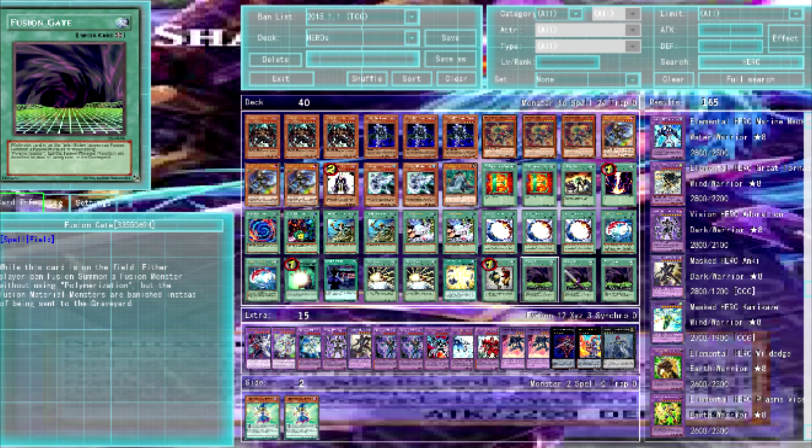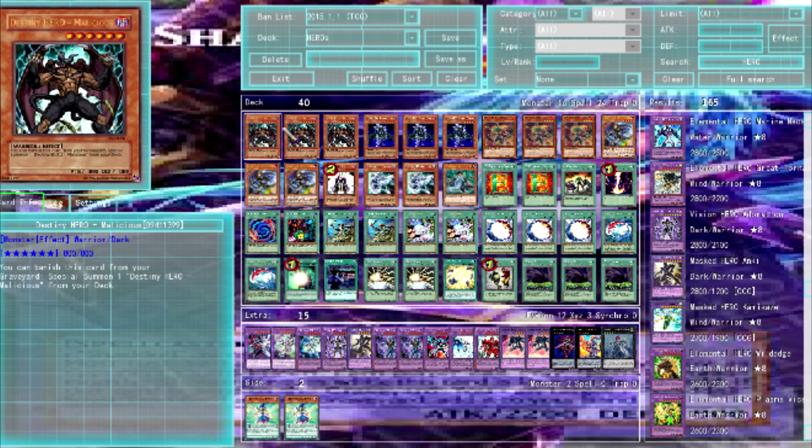That's the deck profile — a very interesting deck with a lot of weird combos that are hard to fully explain. I've gone through a lot of changes with this deck, tried Chaos builds and Plague builds, and this is where I ended up. Hope you guys enjoyed — let me know how you play Heroes and what your build looks like in the comments. There will be a duel with this deck coming, and then I'll be doing a Dark Hero deck profile. Thanks for watching!